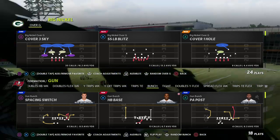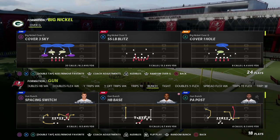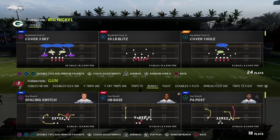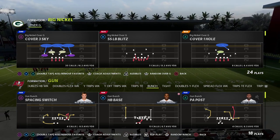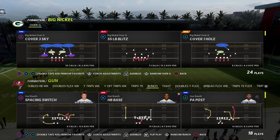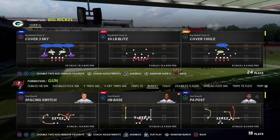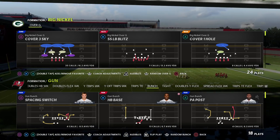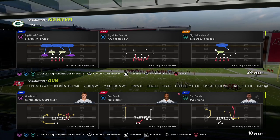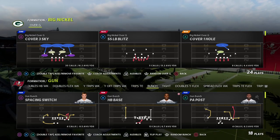It's really good for man-to-man, it's really good for zone, it's really good for almost anything they're gonna throw at you - especially for the way that most people like to defend bunch this year. The way most people are defending gun bunch is they're only focusing on the three receivers on the backside, only really thinking you're gonna run an in route or a post. You can find this in almost any bunch formation in the game.